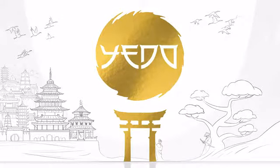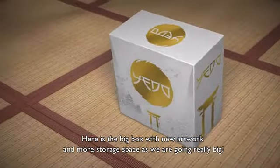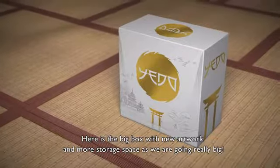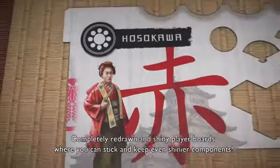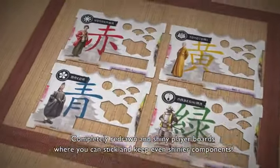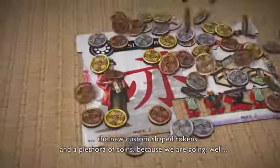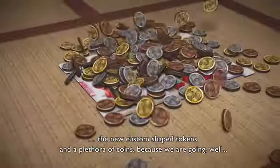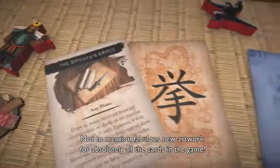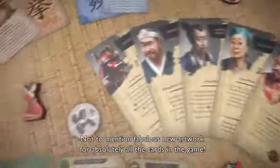Let's have a look at YEDO Deluxe Master Set. Here is the big box with new artwork and more storage space as we are going really big. Completely redrawn and shiny player boards where you can stick and keep even shinier components — like the new custom shaped tokens and a plethora of coins, because we are going, well, Deluxe. Not to mention fabulous new artwork for absolutely all the cards in the game.